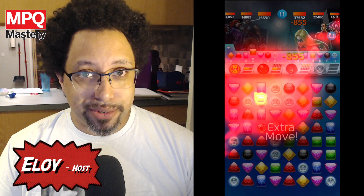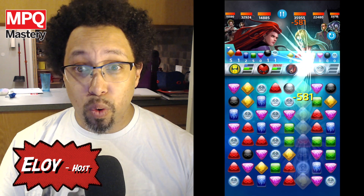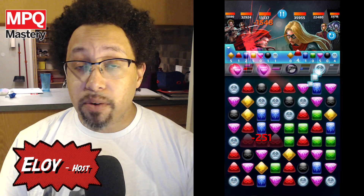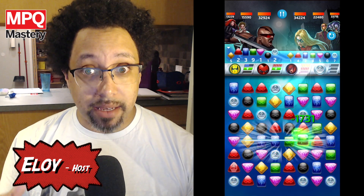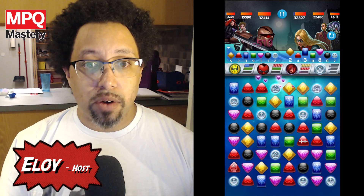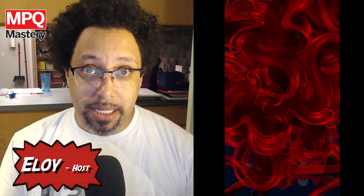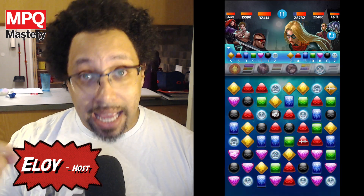So here's how a match goes. To start, you focus on destroying Medusa's special tile or matching blue gems to fuel Iron Fist's ability. Stay away from matching reds if you can, because Blade's red ability starts making attack tiles the more red tiles are on the board. Once there's at least one attack tile, use Iron Fist's blue ability immediately to fortify it, create more, and generate green.